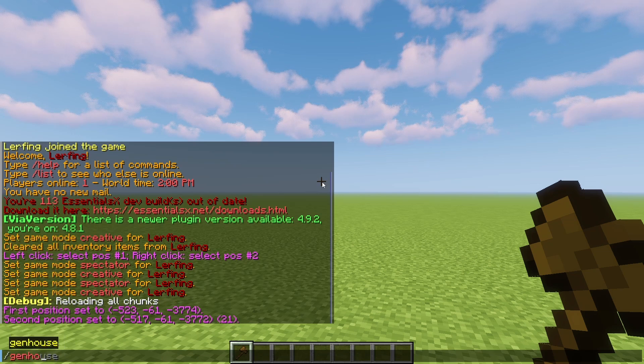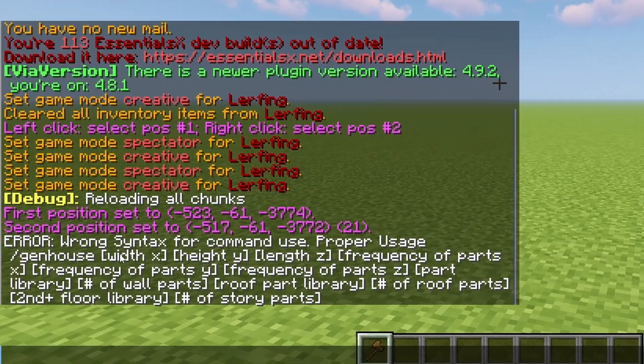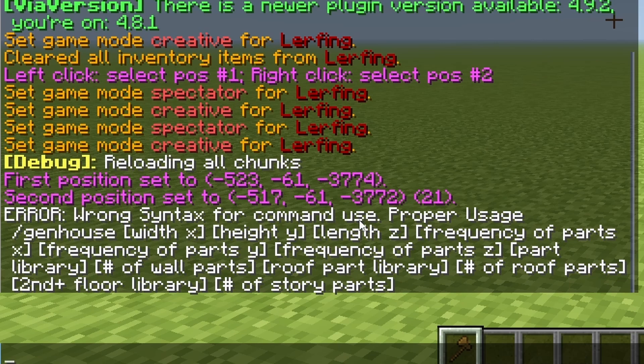We're going to start off by typing gen house. You'll be met with a potentially confusing command, but don't worry. This gets simpler as you play with it and you'll get the hang of it in no time.